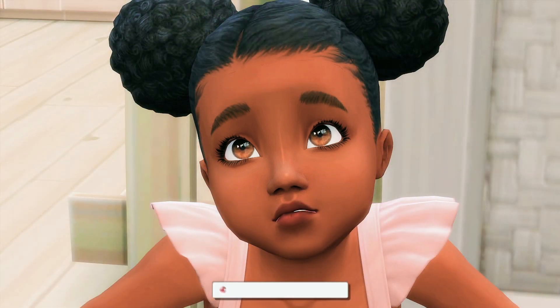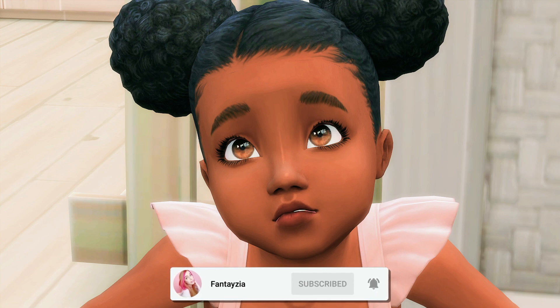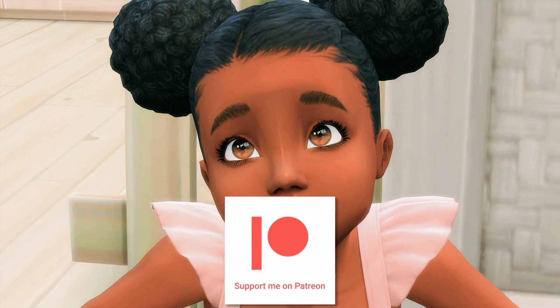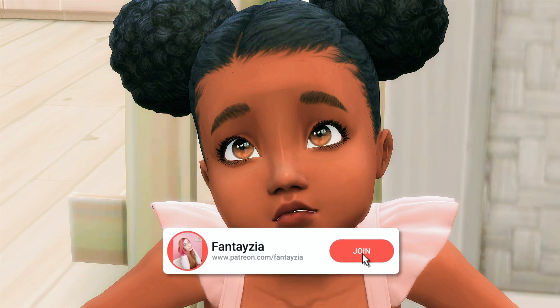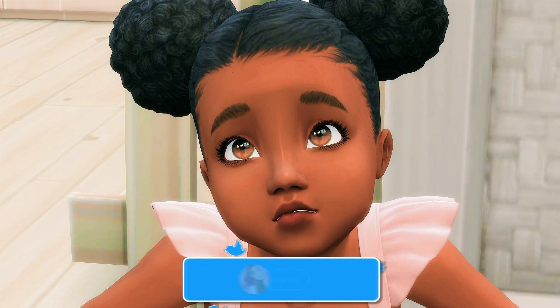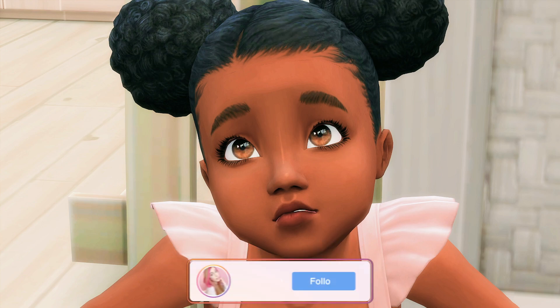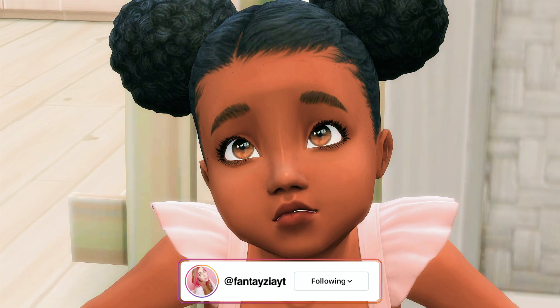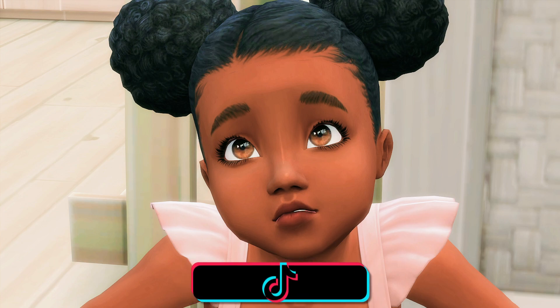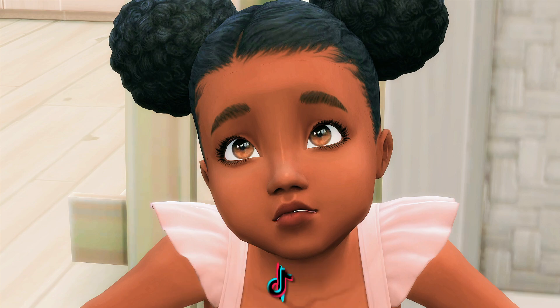Hey everyone, it's Fantasia and welcome to another mod review. This mod actually allows us to teach our toddlers to walk, which I thought was really cool because in The Sims 4 I always wish we could do that. In The Sims 3 we could teach them how to walk, and I'm like why not in The Sims 4? Like when they age up from the crib, basically you walk to them and that's it — we never have to teach them to walk again. But this mod makes it so we can teach them, however it doesn't change anything with how toddlers usually work.